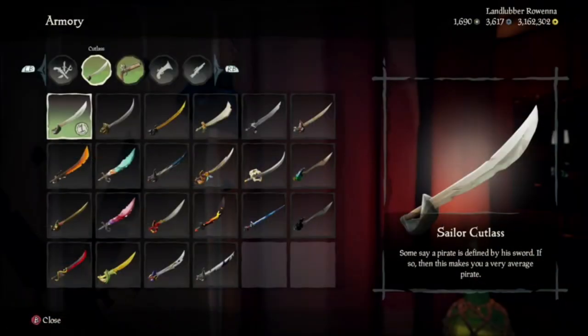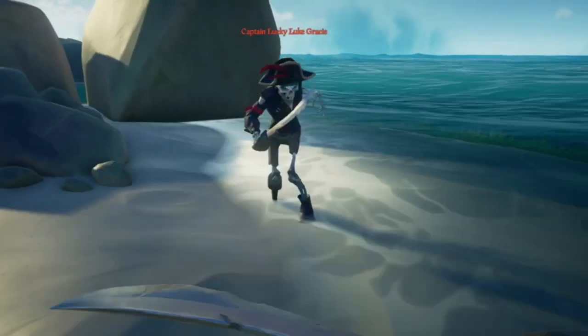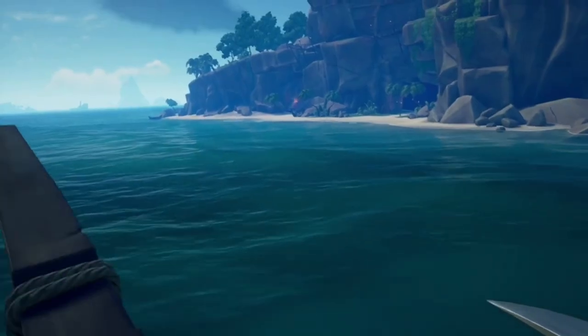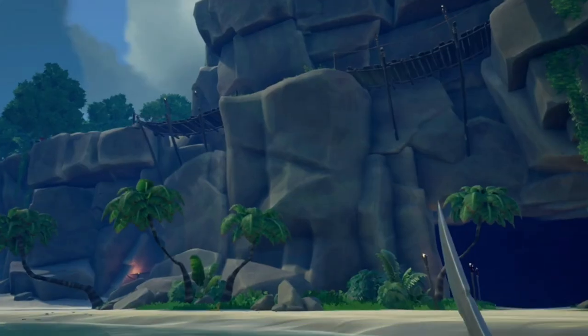The next one on the list I recommend you always keep as a sidearm, even though double gunners don't necessarily agree, the Cutlass. The Cutlass is an ideal weapon for hand-to-hand combat with skeletons or with other players. But I recommend the sword for an entirely different reason — as a mode of transportation, either from ship to ship, or from your ship to an island, or vice versa.